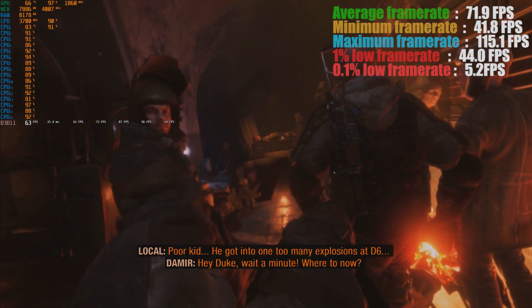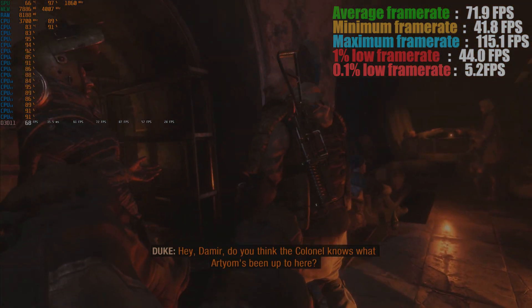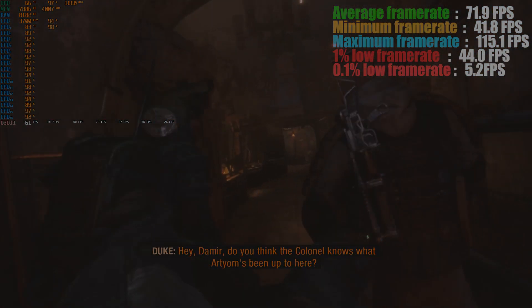Hey, hey, Duke, where's the D6? Where to now? Left, across the square. Hey, Demir, do you think the colonel knows what Artyom's been up to?